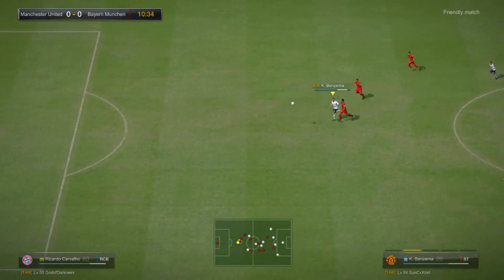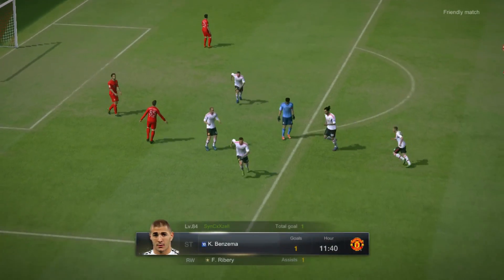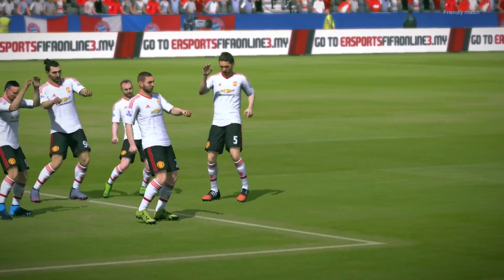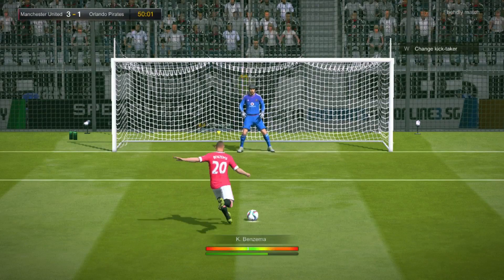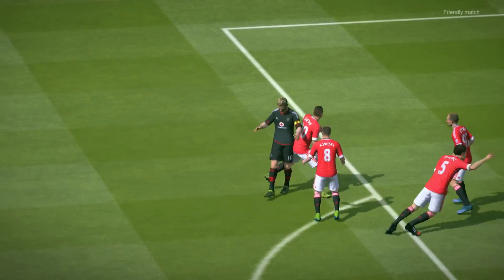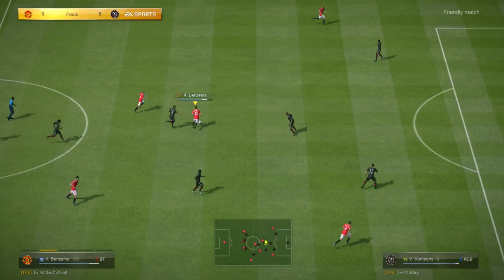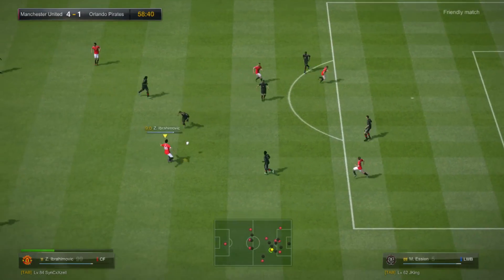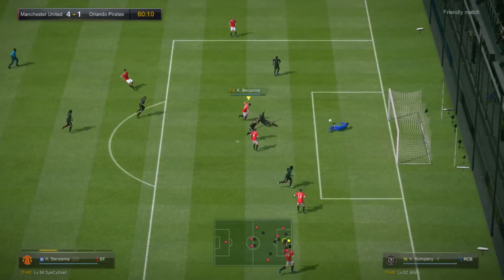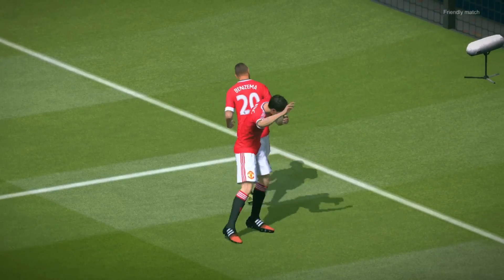I'm going to be more systematic from this point on — focusing on strengths first, then weaknesses. The strength of Benzema is that he's a very clinical striker. Give him a chance and most likely he'll finish it, despite his finishing being at 105. He plays like a traditional center forward — hanging around the final third on the shoulders of the last defender and trying to break the offside trap. He's a fox-in-the-box kind of striker who waits for supply from the midfield or wingers and then finishes them off.